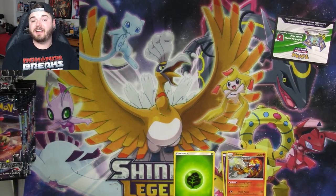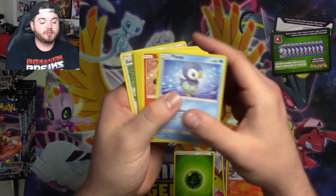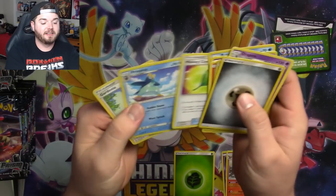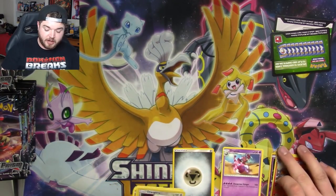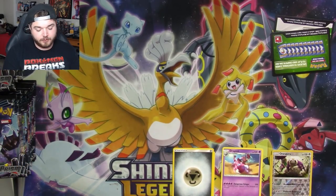Probably my favorite deck I've built from Ultra Prism. It's just so goofy and bizarre — kind of stupid but in a fun way. There's Drapion and then Oranguru — not the best Oranguru in the world, but it works for some decks.